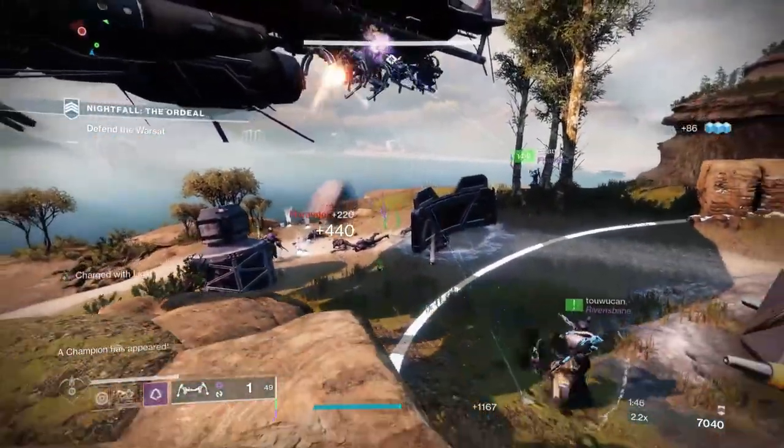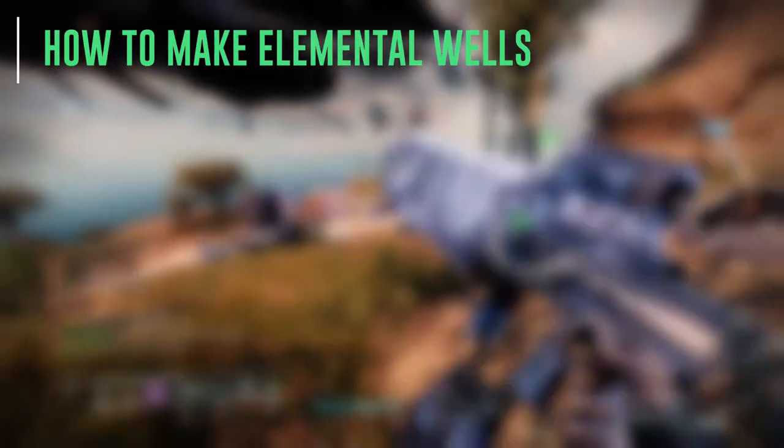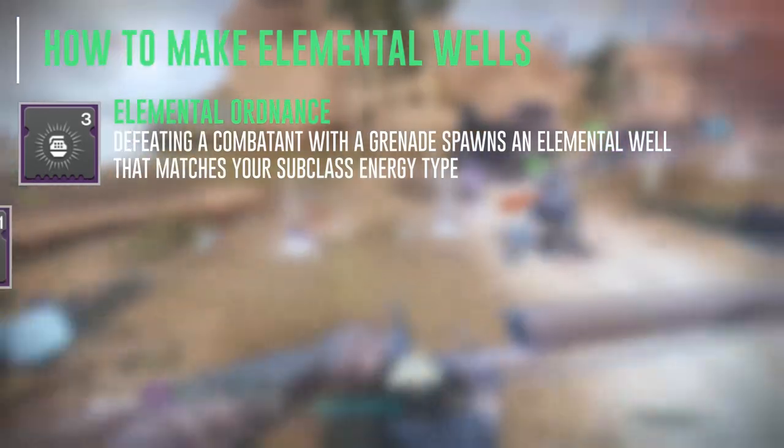The next question you might have is: how do I make elemental wells? There are three different methods of making elemental wells. The first one is Elemental Ordnance — defeating a combatant with a grenade spawns an elemental well that matches your subclass energy type.